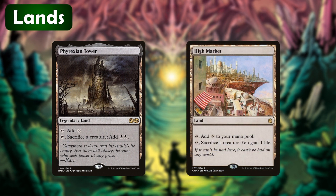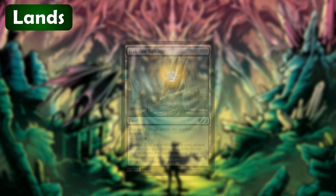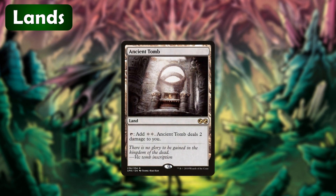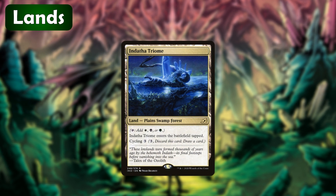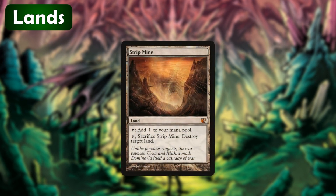Now to top off this deck tech, let's go over the utility lands. Phyrexian Tower and High Market both have tap abilities that will act as sac outlets for us — Phyrexian Tower is great because it adds two black mana when we sacrifice a creature. Dakmor Salvage will help us get cards into our graveyard with its dredge ability. Ancient Tomb is going to help us ramp up more quickly. Dauthi Voidwalker — wait, actually Ketria Triome — can tap for any of our colors but also has cycling for three, so we can ditch it late game when we don't need the land. Finally Strip Mine is here to deal with any problematic lands our opponents may have.